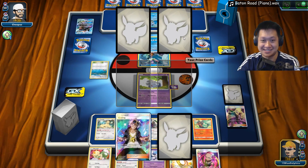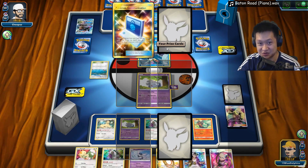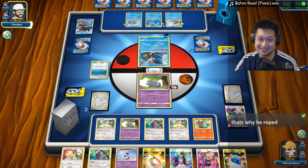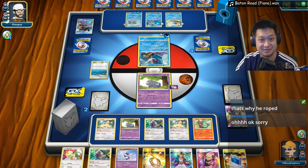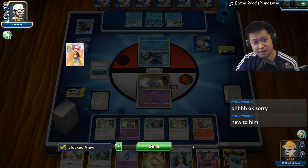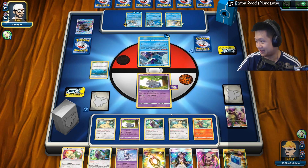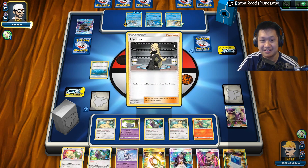Two prize cards and Articuno. Guzma — which we can't use. You need a GX on the bench. What GX? Oh! I took it out! Maybe you need regular Meowstic. Nah, we have no energies — we can't use anything with energies. We need two more prize cards.